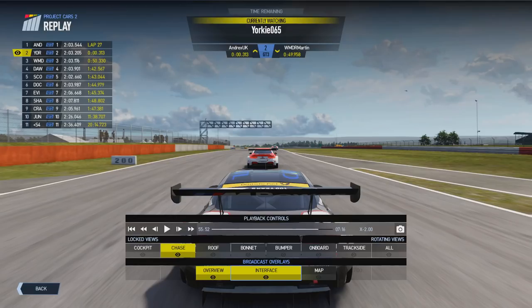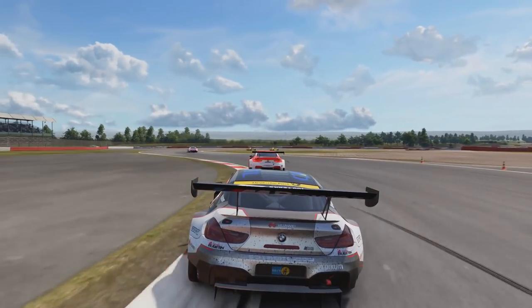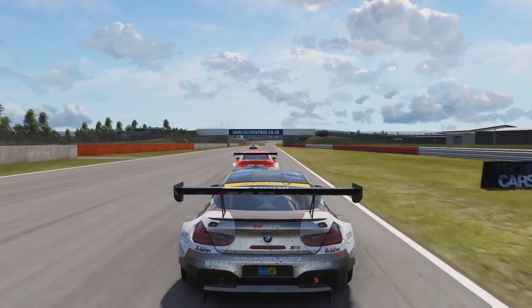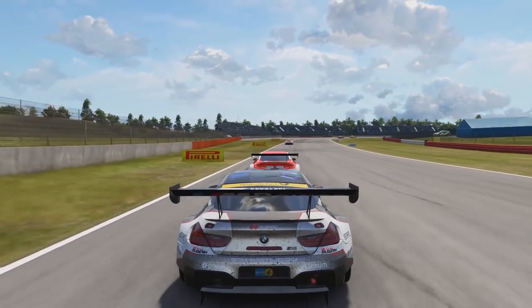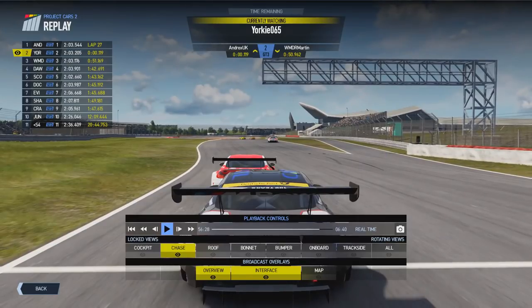In this example, we are chasing down the BMW M6 that is directly in front of us. The overtake kind of starts from back here in the Maggotts-Becketts section of Silverstone — getting a good run through here, a good drive coming out of the final part of Becketts, through Chapel, and getting a good slipstream down the Hangar Straight gives us a good opportunity to potentially make an overtaking maneuver coming down into Stow. In this instance I wasn't close enough to go for it, so I stayed in behind, took the racing line, got a good drive coming out of Stow, and then down into the approach for Vale.